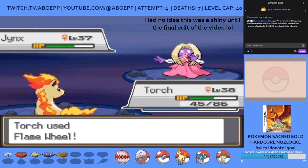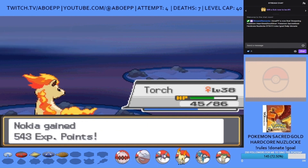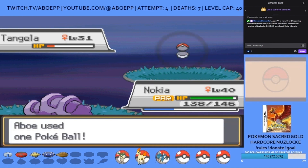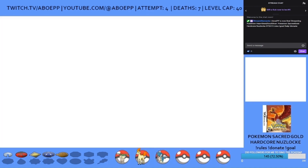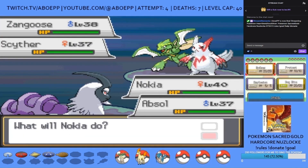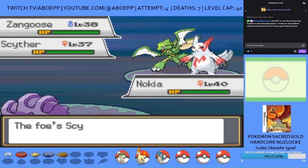Ariana's last Pokemon is Jynx but Torch the Ponyta can take her out with Flame Wheel. It then takes a long time and a lot of Pokéballs to catch a Tangela whom I call Pitch. The final double battle of this Team Rocket arc is with Riley against Archer and a Grunt. I can set up two layers of Spikes as Absol falls without doing a single thing to Zangoose.